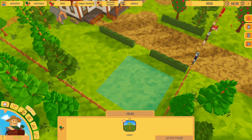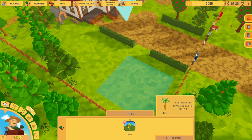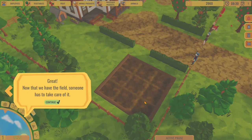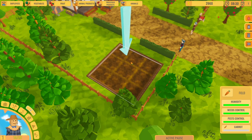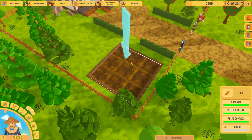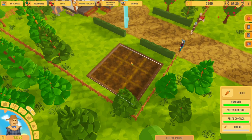Next we're going to make a field. So you just select this and pick carrot - it's just $10 per carrot field. You select the area that you want. If you hover over the field you can see there's humidity, weeds control, pest control, and carrot, which I'm assuming is the growth of the carrot. So it looks like we're going to have to do more than just watering the crops - maybe pesticides and things like that.